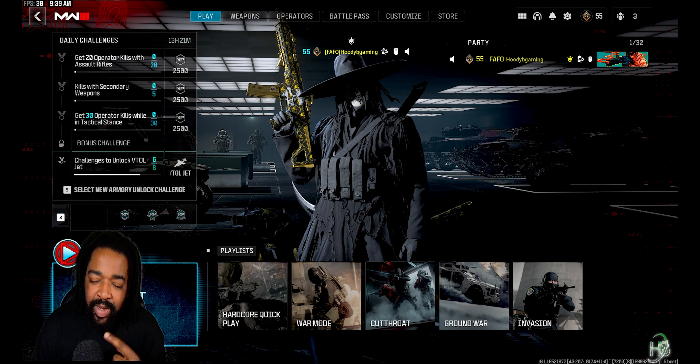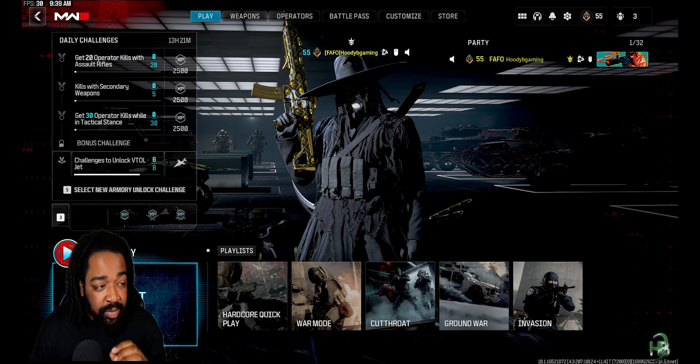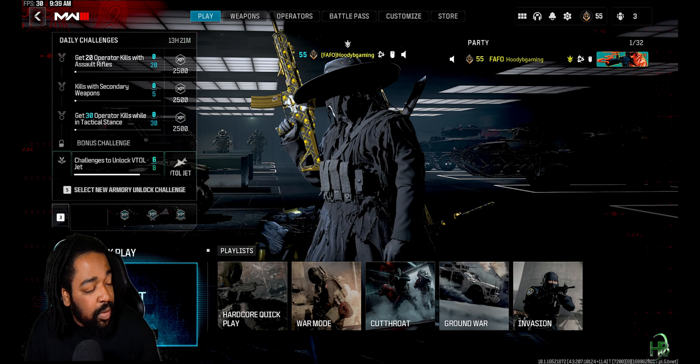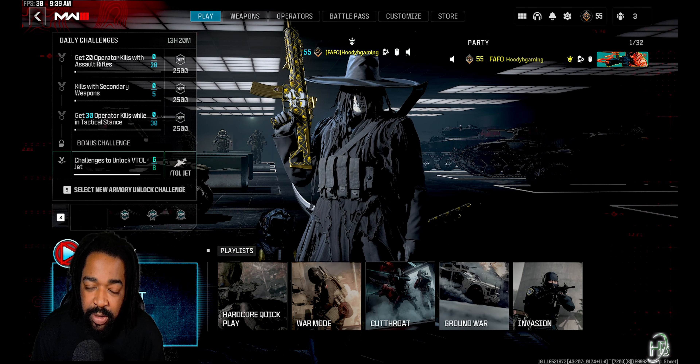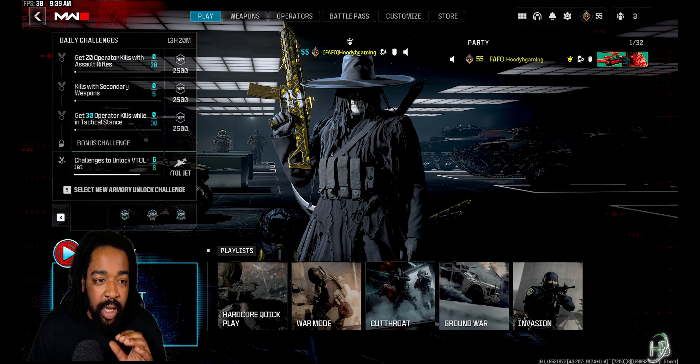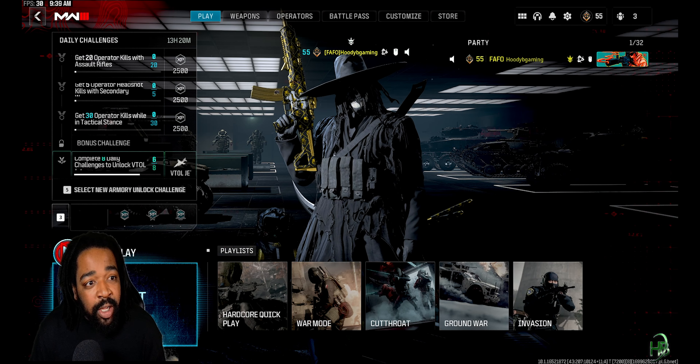Welcome back to Hood Baller Gaming. I got a short video for you guys. In order to get your 25 Tac Sprint kills, there's a setting you need to change — it's very easy, and you'll knock them out literally in one match. I've done it, other people have done it, but I couldn't find a short video on it, so here we go.